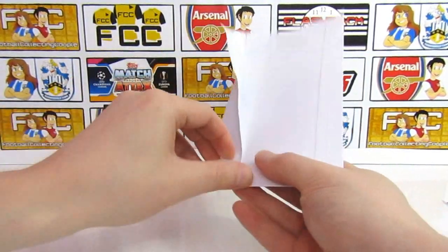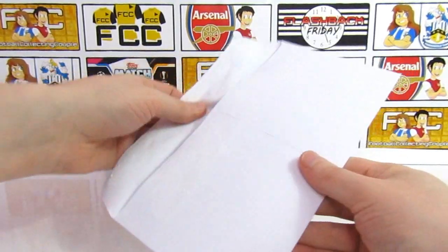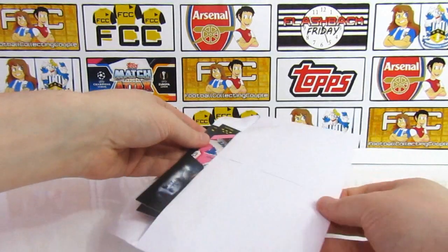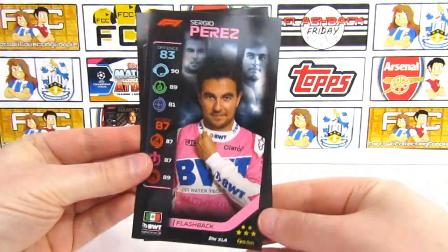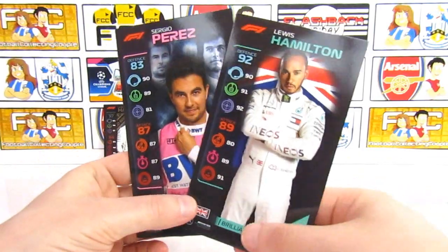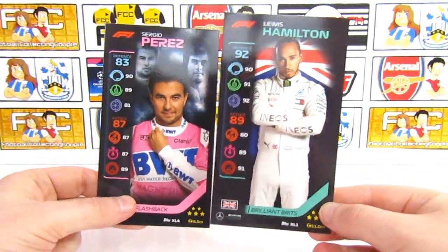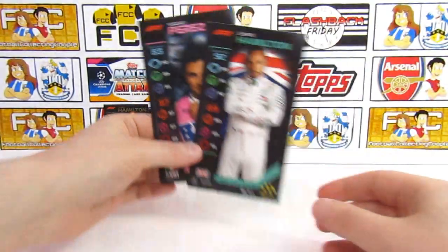The envelope is quite sticky. So two XL cards in here. The first one we have is Sergio Perez Flashback - really awesome. And Lewis Hamilton, Brilliant Brits. So that's XL1 and XL4 for Perez. The back is the same, so we'll pop that in the back.